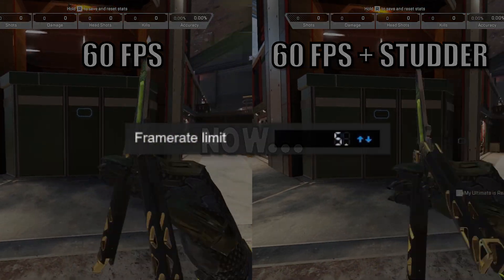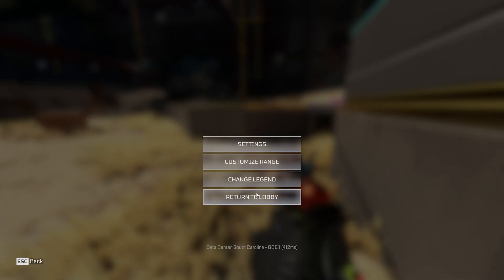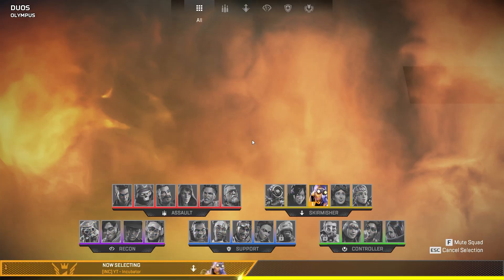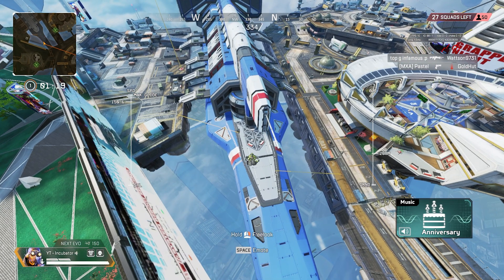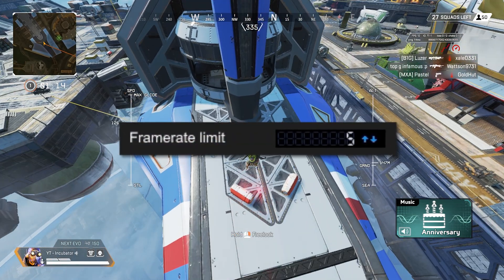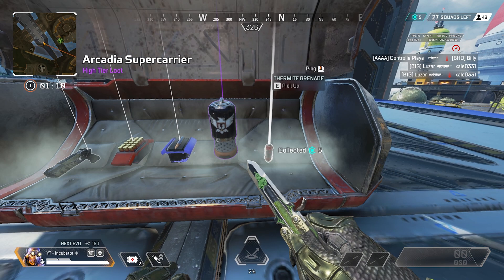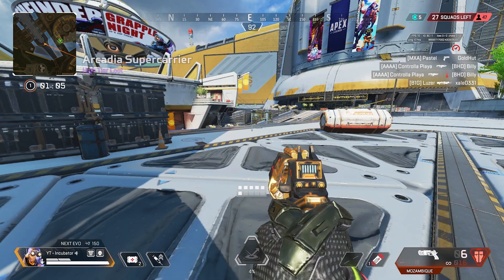Now let's see what it looks like when I cap my framerate to 5. It's so bad, I had trouble just getting back to the lobby — it's virtually unplayable. So of course I picked Octane. My first match in, I decided to land far away from everyone so I could see how it really looked like in-game. I will note that even though I capped my framerate at 5, for some reason the lowest Apex would go is 10 FPS. But honestly, that doesn't really change how egregious it looks. Anyway, I looted up and set off to find my first victims so that I could get myself out of 10 FPS hell.